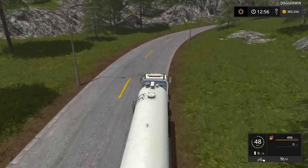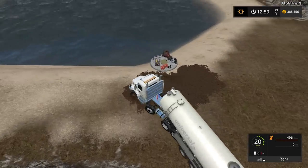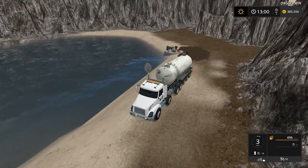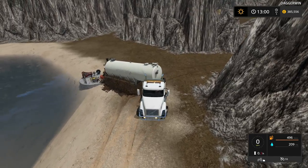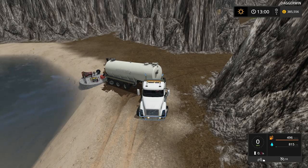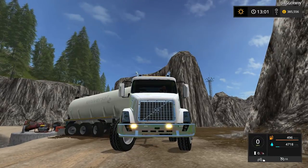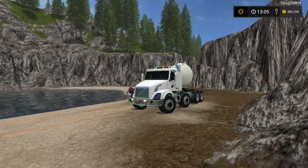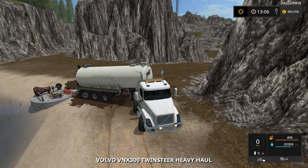I can guarantee there is a working fill point there. Here it is - it's the one in the muddy puddle. It's probably muddy because so many vehicles have been here to fill up. There we go - nothing like refilling in a load of slop, in what looks to be the muddiest puddle on the map. Oh look at the strobes go. Absolutely loving the truck. Is it full? No it's not. Clearly a massive capacity.